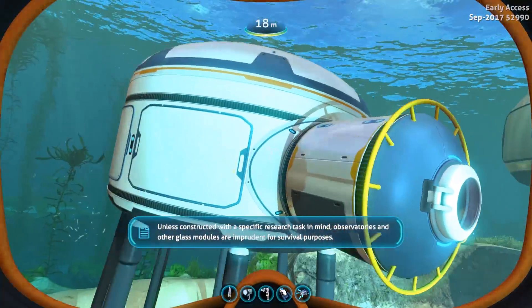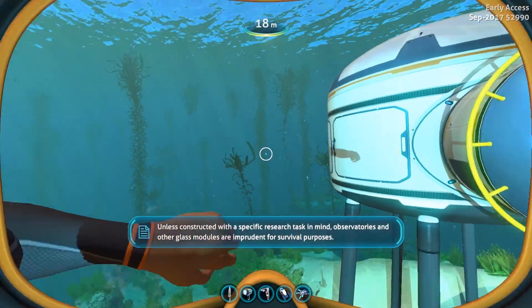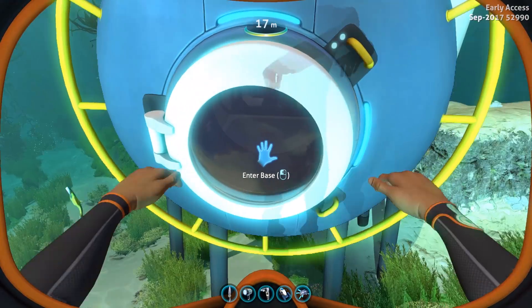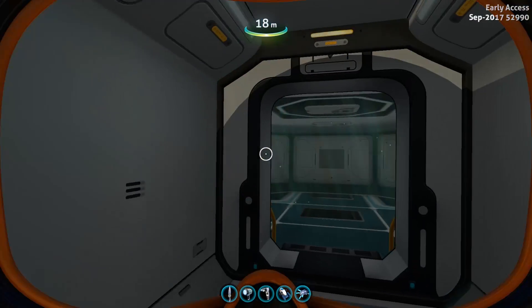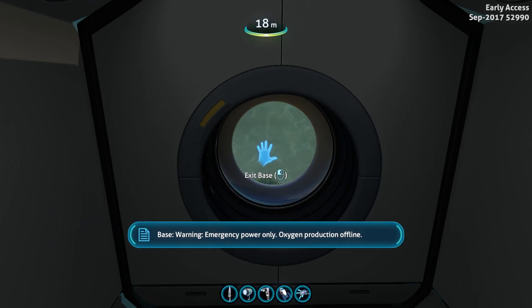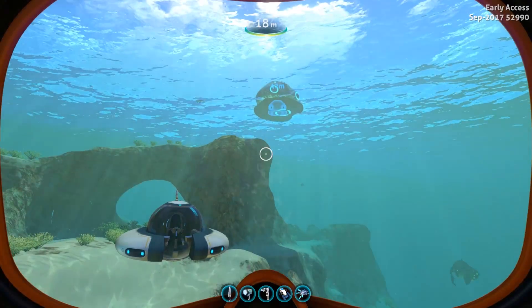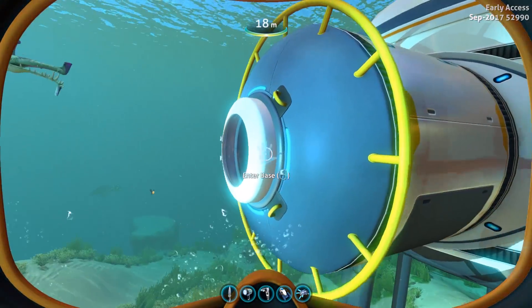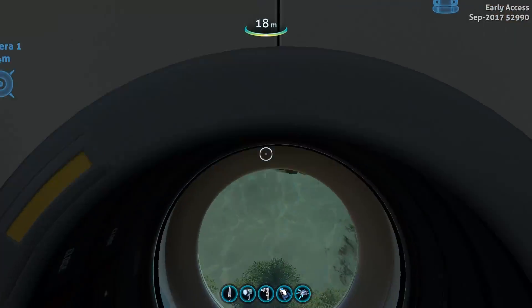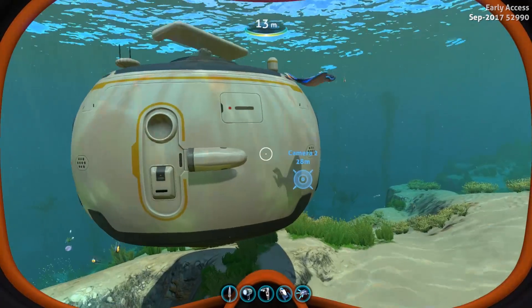Let's also build the Moon Pool — the PDA is talking so I don't want to ruin the sound. Let's enter the base. Beautiful! Now, whenever you enter the Moon Pool using the hatch, you get this animation and those sounds. Beautiful and awesome.